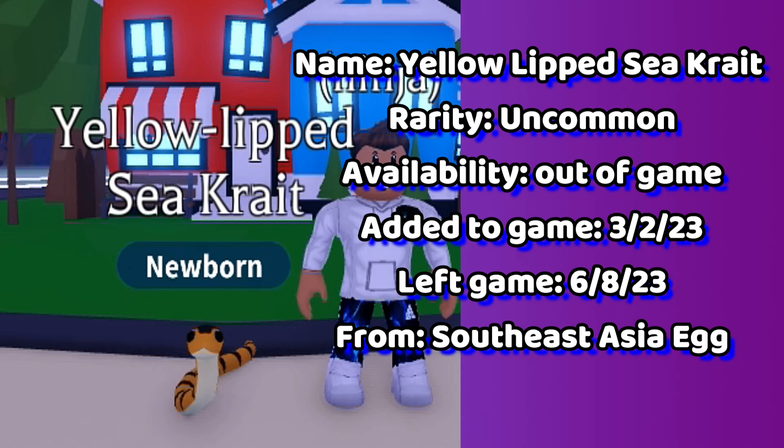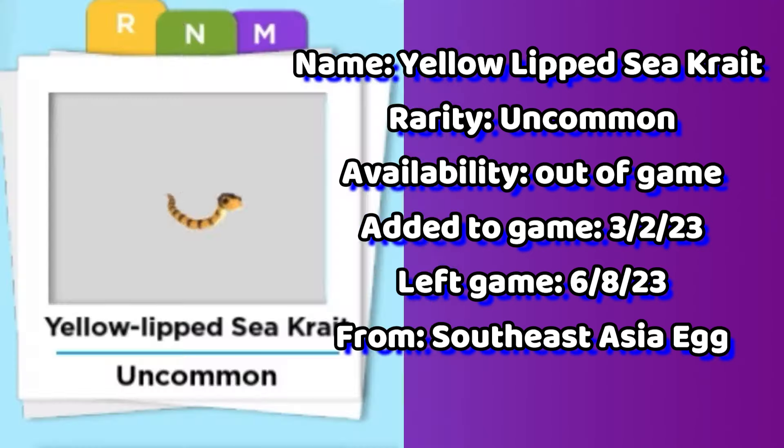Up next is the yellow-lipped sea snake. This is a limited, uncommon pet that you could hatch from a Southeast Asia egg back in 2023.